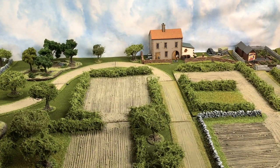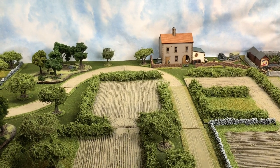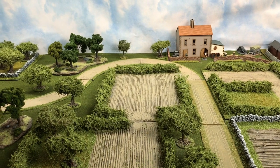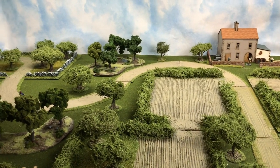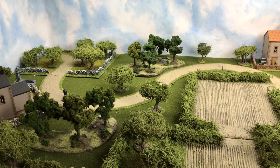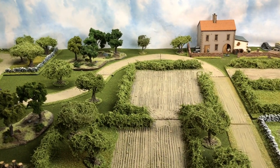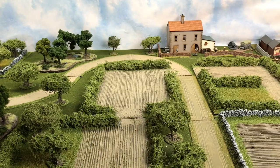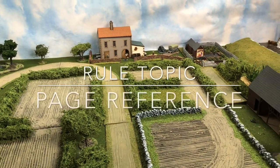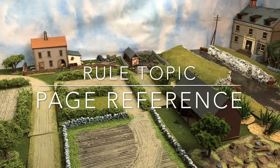The approach I'm going to take is to go through a set scenario — looking at an objective and seeing how a game might work normally. Each phase in the game will ask a question: how do we move, how do we fire, what are the consequences? As we look through the rule book, you'll see on screen a number of page references that you can go to and look at the specific rules and how they apply.